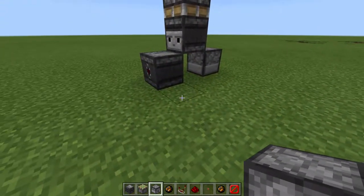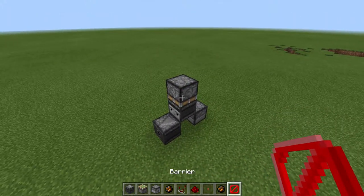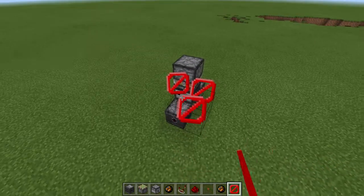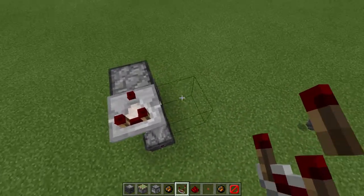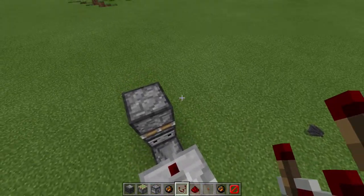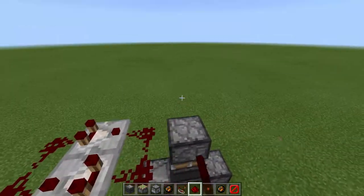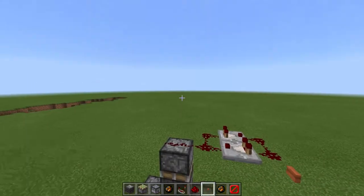Now all we have to do is the pulse extender. It sounds a bit of a complicated word but it's really good — it's so useful. Because if you do this, that makes a pulse extender, and you just use a button and it really extends the pulse.